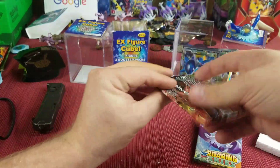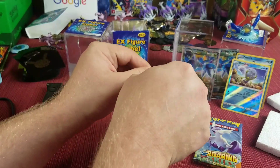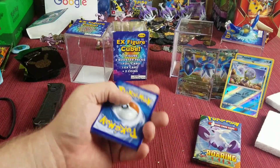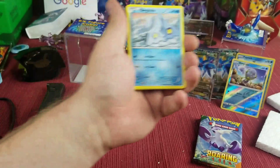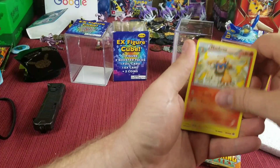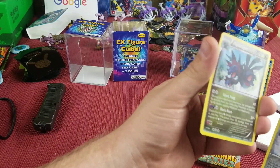We've got Steam Siege and Roaring Skies — maybe we can get some more luck and get something good here. Come on, there we go. Well, there's the code card — it's a white code, so maybe we can get something. Starting it off with Bergmite, Foongus, Joltik, Litwick, Ponyta, Enareth, Monferno, Farfetch'd, reverse holographic Cobalion — nice! And ooh, a Hydreigon holo — we got a holo, guys, finally!